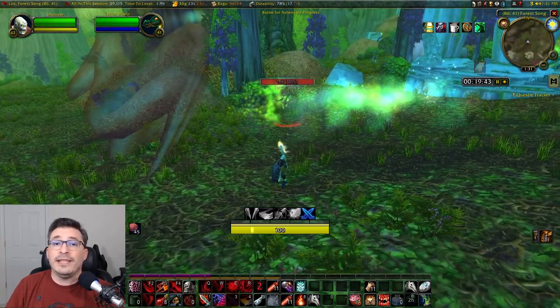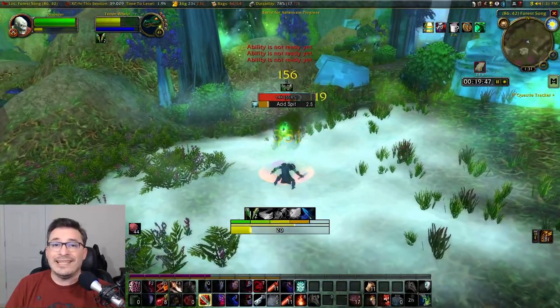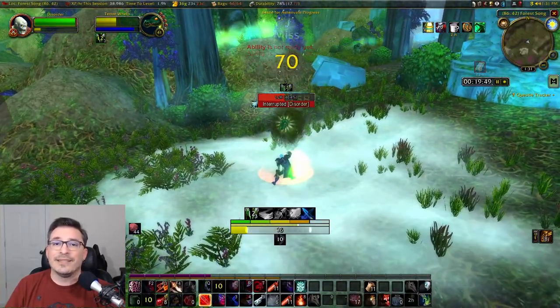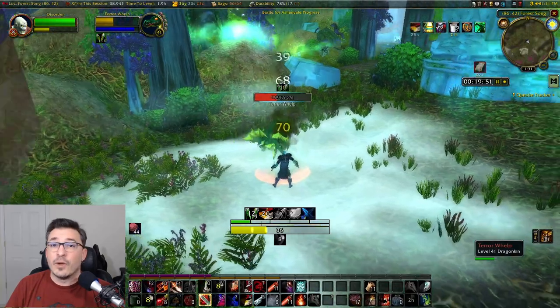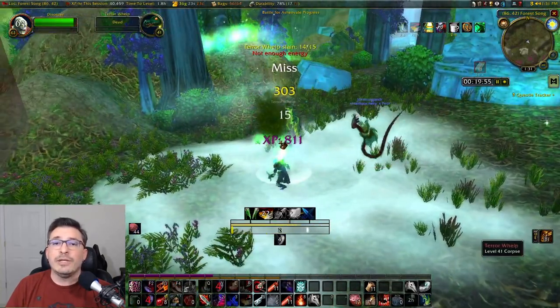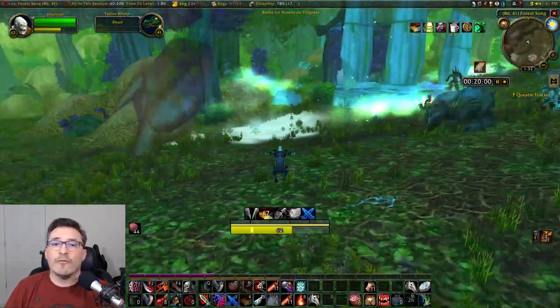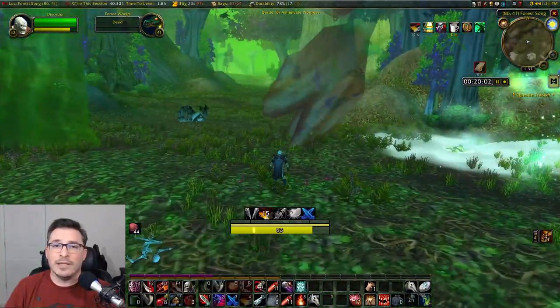Nightmare Incursions are the new PvE content just added in Phase 3, and are not only the easiest but the fastest ways to get to max level. I've done them solo and in a group, and in this video I'm going to explain everything you need to know about how these work and the strategies that my group used to get to over 200,000 XP per hour.